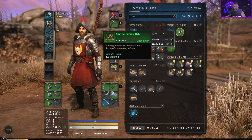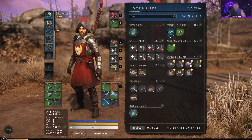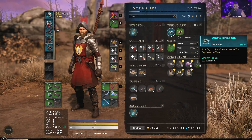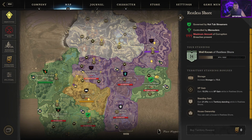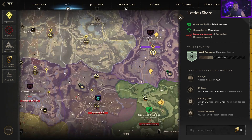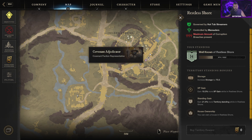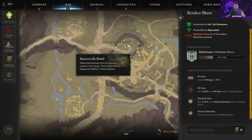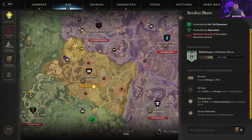If you want to dungeon dive, make sure you're leveling your stonecutting because you'll need tuning orbs. Each city's quest line will eventually give you free tuning orbs to get started, but every time you open a dungeon for your party it uses one of your tuning orbs. Most groups want every member to have a tuning orb. I ran the Restless Shore expedition repeatedly doing all the yellow quests to get my Depths tuning orbs. These city quests from NPCs will eventually assign you to run the expedition and give you a free tuning orb.